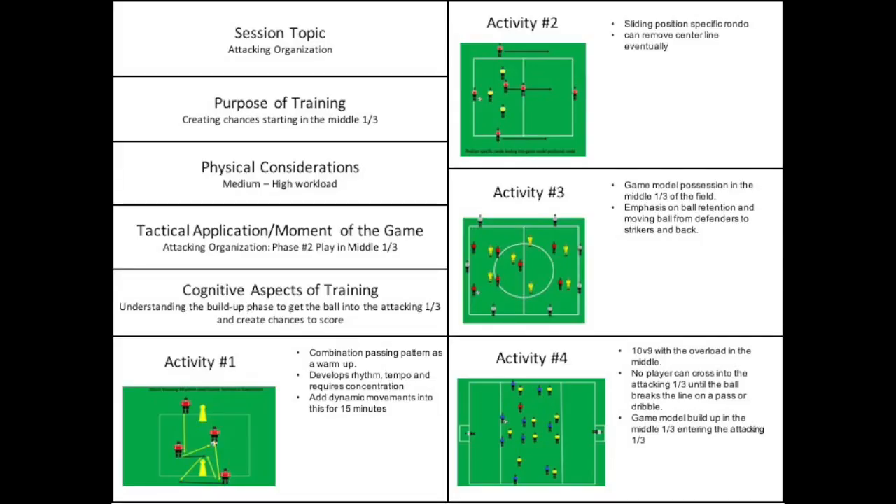We are going to start to transition pretty soon into the defensive game model — probably one more day, so episode six might go into the defensive game model. Here's the session plan for the day: we start off with easy possession. We had Rondo with a little modification — instead of groups of nine, it fit better with groups of ten. Then we went into the attacking organization 3-5-2 game model activity. At the end, I changed it up and we worked on possession using two channels, but it was still a real game at the end.